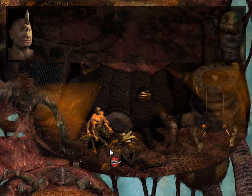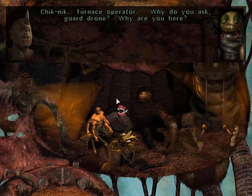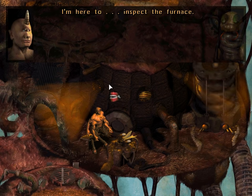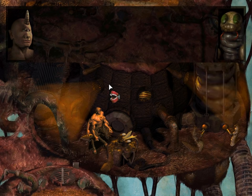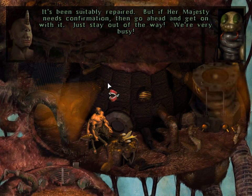We can talk to this one. Who are you? Shipment. Furnace operator. Why do you ask, guard drone? Why are you here? I'm here to inspect the furnace — it's been suitably repaired. But if Her Majesty needs confirmation, then go ahead and get on with it. Just stay out of the way. We're very busy.